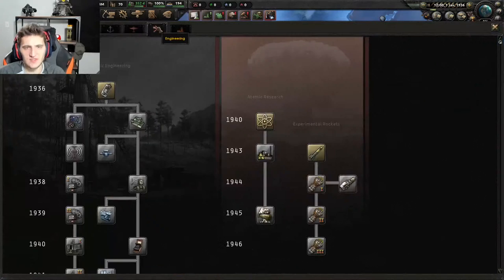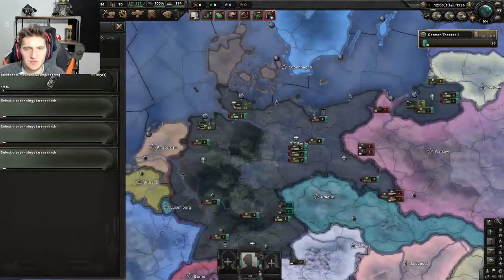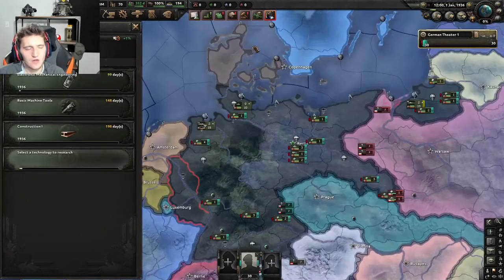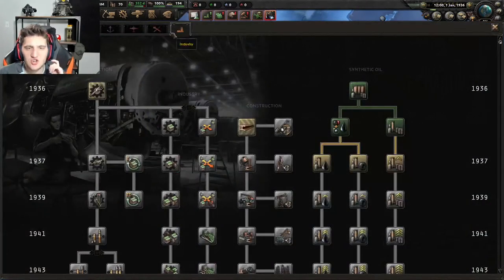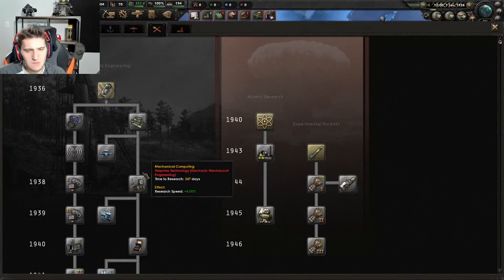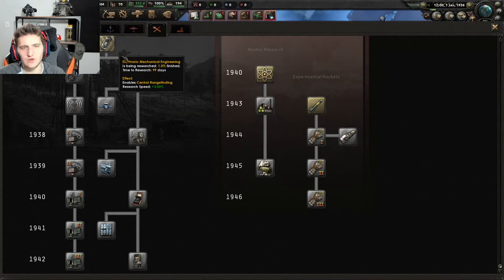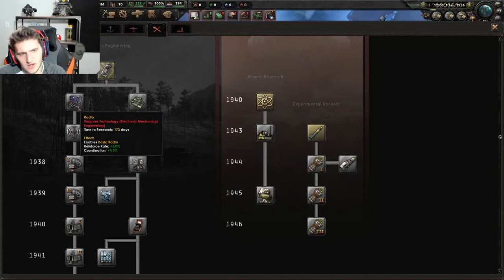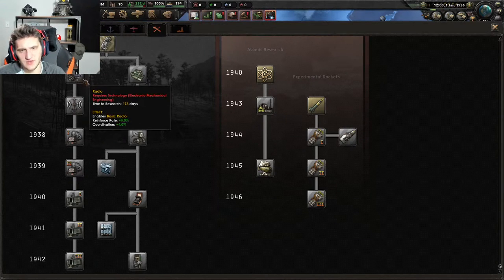Next thing: your research slots. Always go for Engineering — Electronic and Mechanical Engineering. Then Industry: Basic Machine Tools and Construction 1. Those are your bread and butter. Make sure your industry tab is pretty much all filled out — all the machine tools, all the industry, all the construction. Also do these research projects because they give you extra research speed. Whenever you can, get the radio tech as well, because it gives you a nice passive bonus.